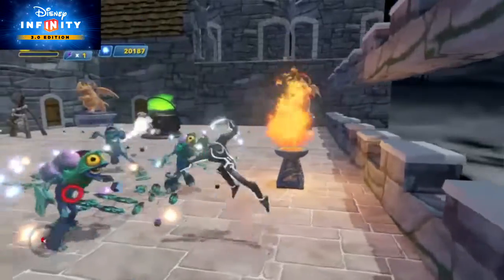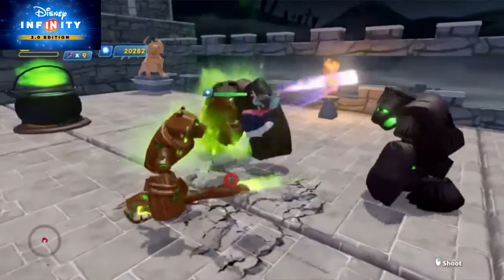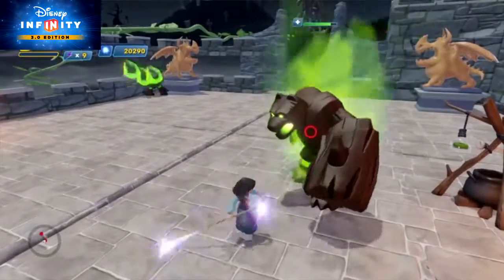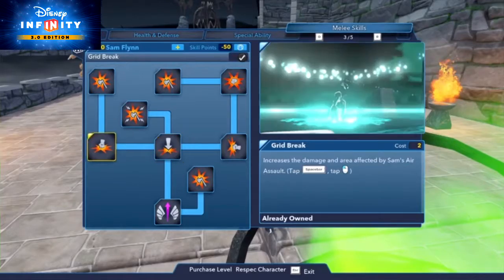What's new with combat moves? You'll notice that many 3.0 characters' combat have been upgraded from 2.0, with new moves like launchers, air juggles, and pause combos. Your character's skill tree will give you all the details on how to pull them off, and keep an eye on helpful hints that pop up periodically.